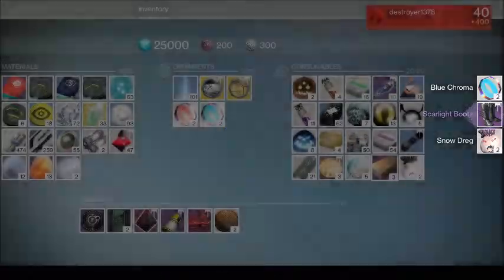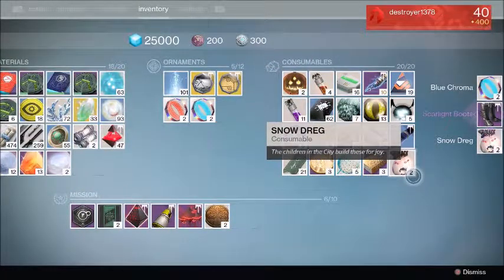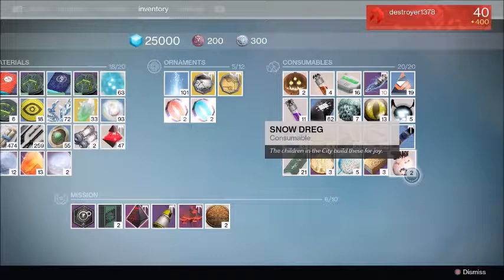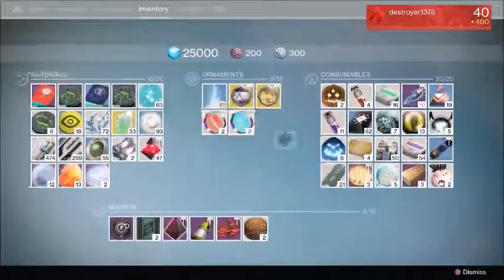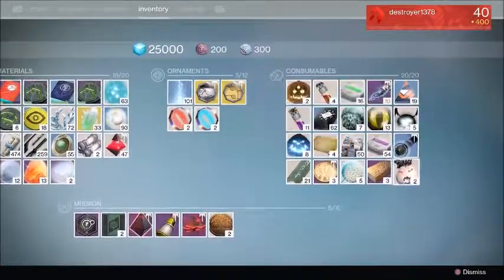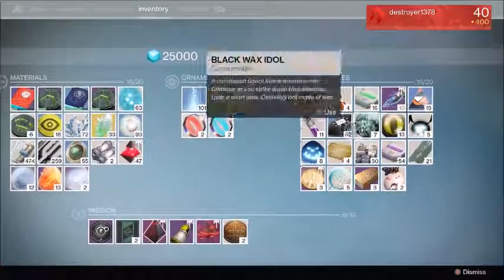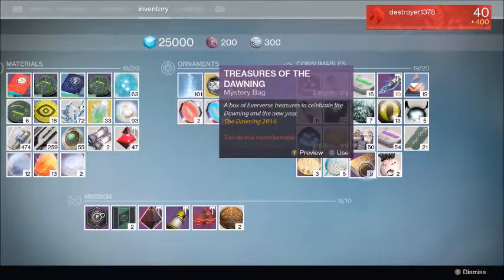The exact same boots again — definitely what I wanted. But we got a 'Snow Drake' consumable — let's try this one. Oh wait, 'Children in the City built these for...' — I already have the other one on so I'm not able to use it. I'm gonna have to clear out some space — I have too many Eyes of a Gate Lord and fire tokens from running the raid.